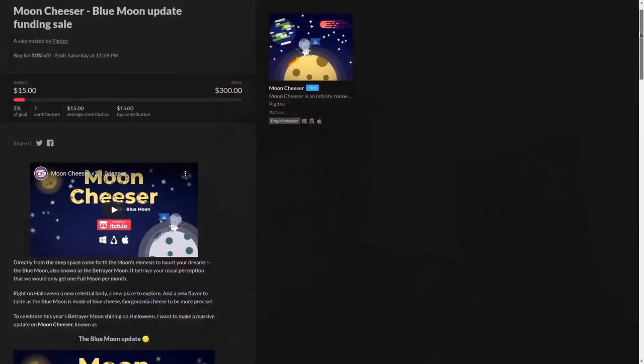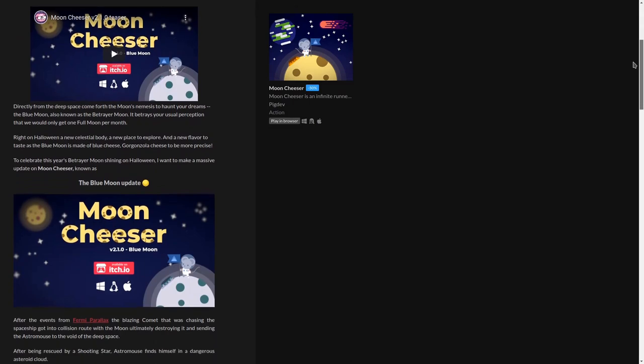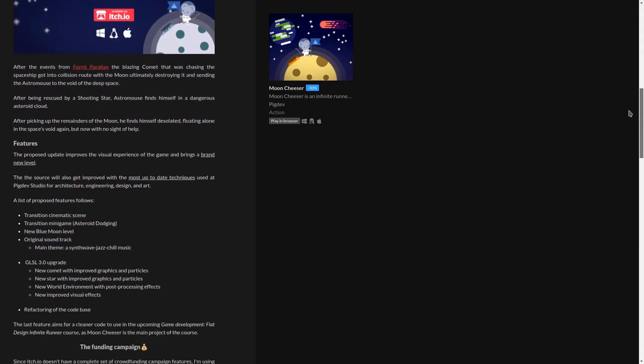To raise funds to improve both the technical and perceptual quality of the game, I'm running a founding sales campaign on itch.io. Check the link in the description for the complete background story of the Blue Moon update and more details about the campaign. The campaign aims for a $300 goal, which will help me make a custom soundtrack and improve the visual quality using my most up-to-date visual effects techniques. I also want to do a refactoring of the code to make it compliant with PDev's latest guidelines for code architecture, engineering, and overall design.